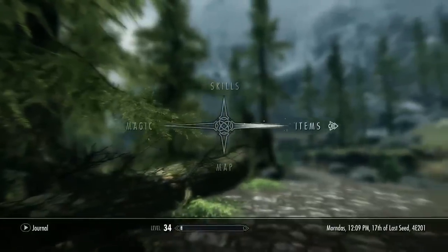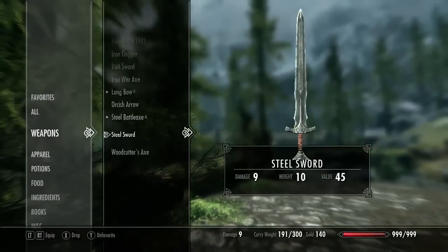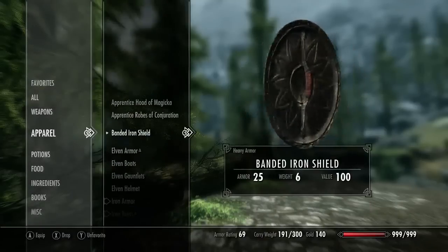This is your character menu. Here you can see all your items, not just what they do stat-wise, but also what they look like. Each of the thousands of objects you can find can be zoomed in, rotated, and looked at in high detail.